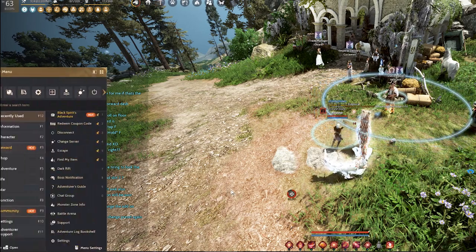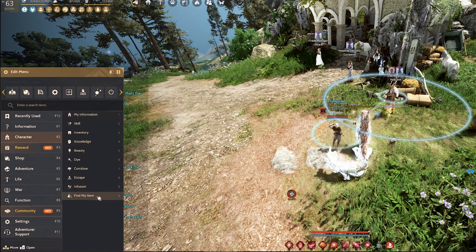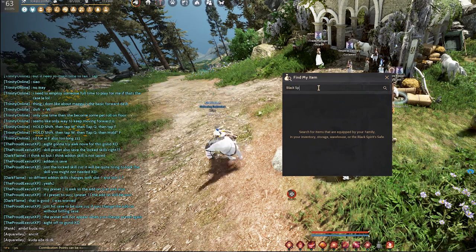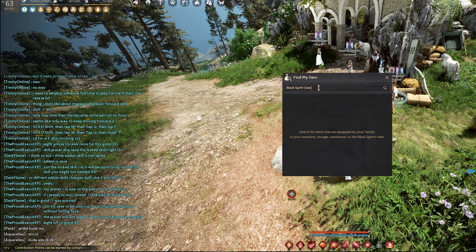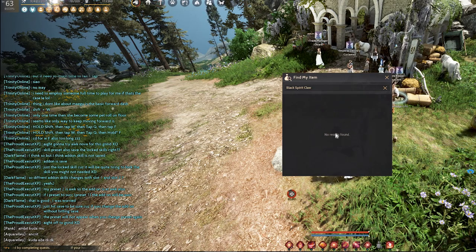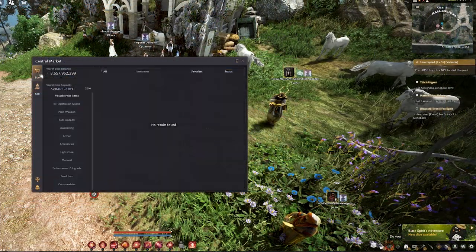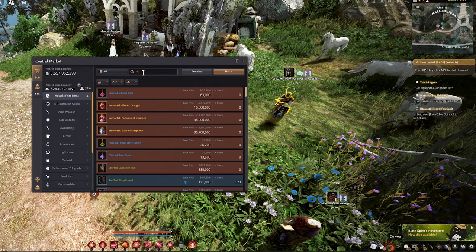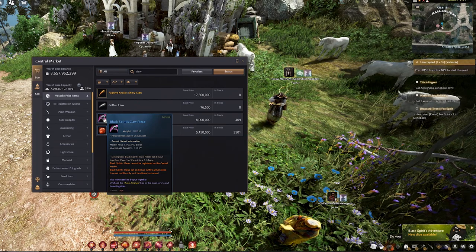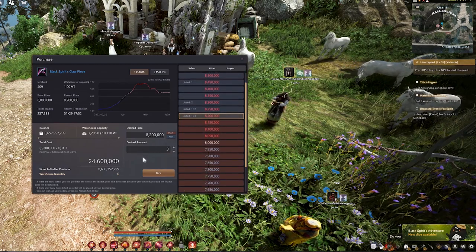Step 1: Hit the Escape key, then go to Character (F2), and navigate to the last portion which is 'Find My Item.' Type exactly 'Black Spirit Claw' and hit Enter. If there is no result, it means you don't have this item in your account. In that case, go to the Marketplace, hit Buy, type 'claw,' hit Enter, and find the item called the Black Spirit's Claw Piece.